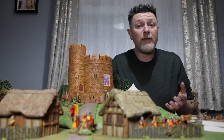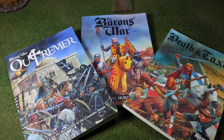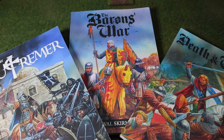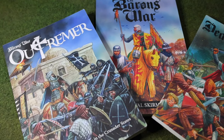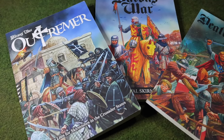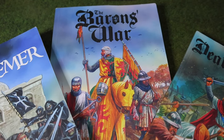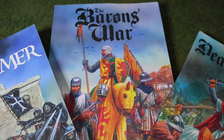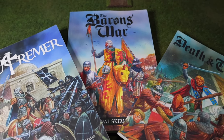The rules were written by a guy called Andy Hobday, who has a long history in writing rule sets - including Test of Honor. He also used to work for Games Workshop, like many games designers. The main rule book is called Baron's War, and that gives you your basic troop types to cover the period of the First Baron's War. There have been two published editions.